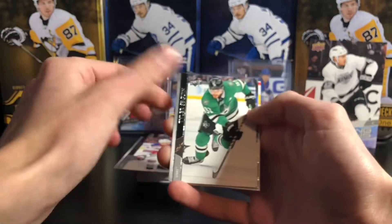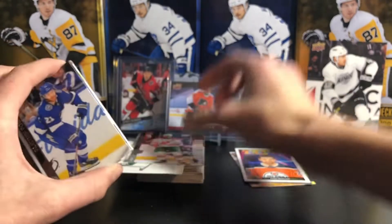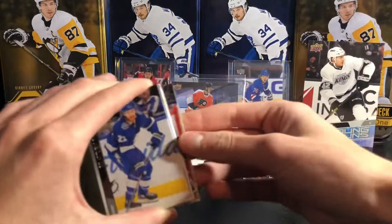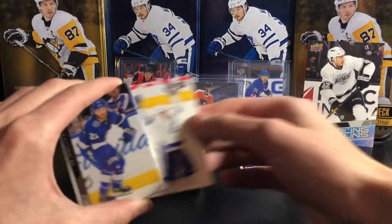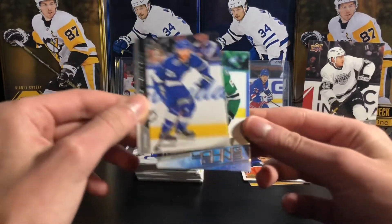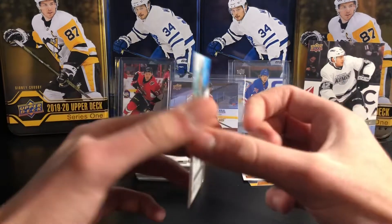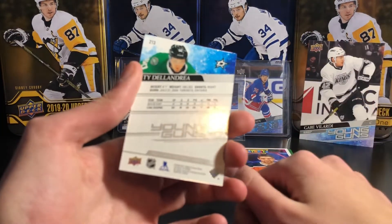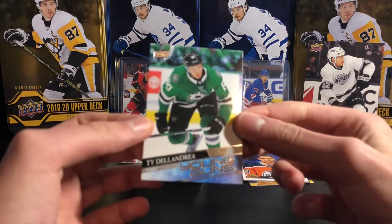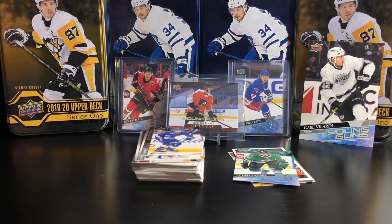The Liam Foudy from the first blaster was decent, but two blasters and only two Young Guns total — I really wish they still guaranteed two per blaster. Last Young Gun of the second blaster is going to be Ty Dellandrea. Another solid one — OHL Flint — but not the best. There it is. Now for the jumbo Young Gun.